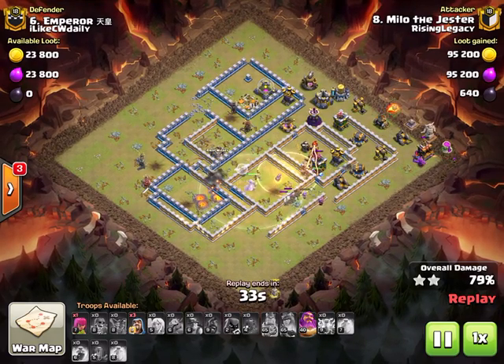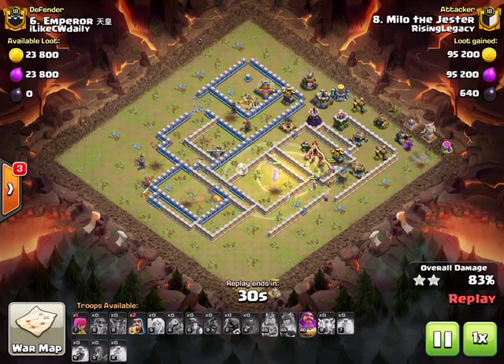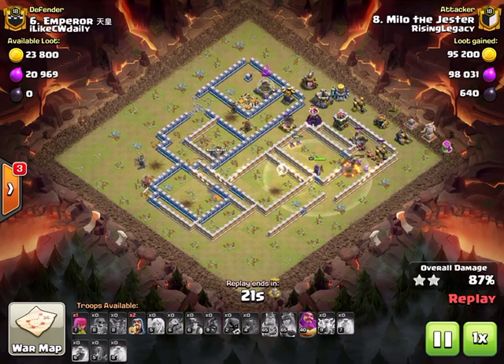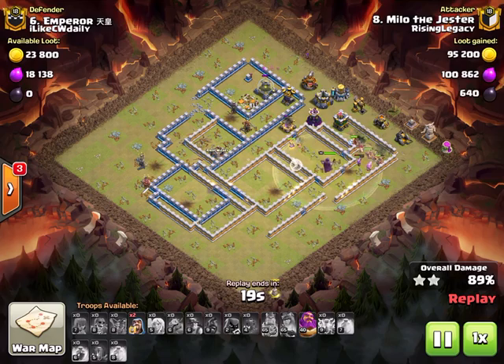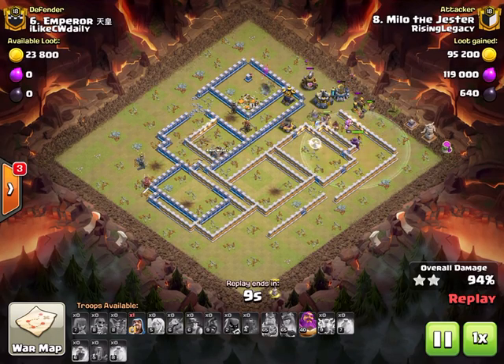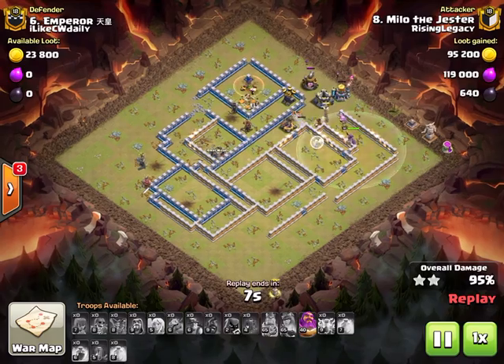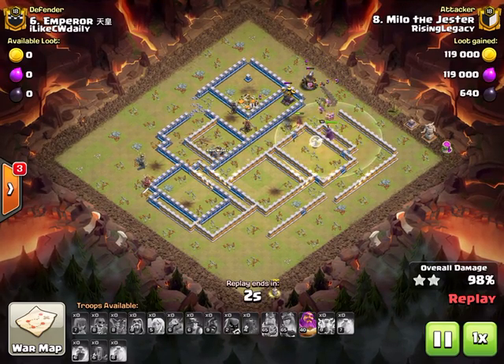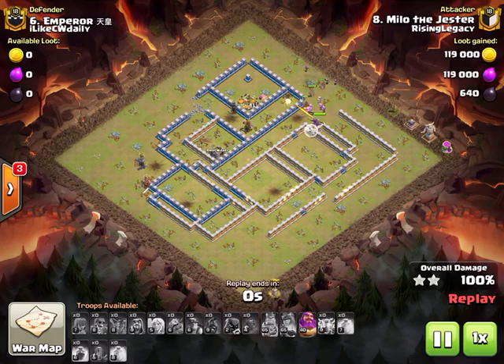Honestly the base is pretty crushed - not much left stopping the hybrid. It still has the warden ability left and could maybe even swag it because the warden's just not stepping up. A nice hit from Milo.